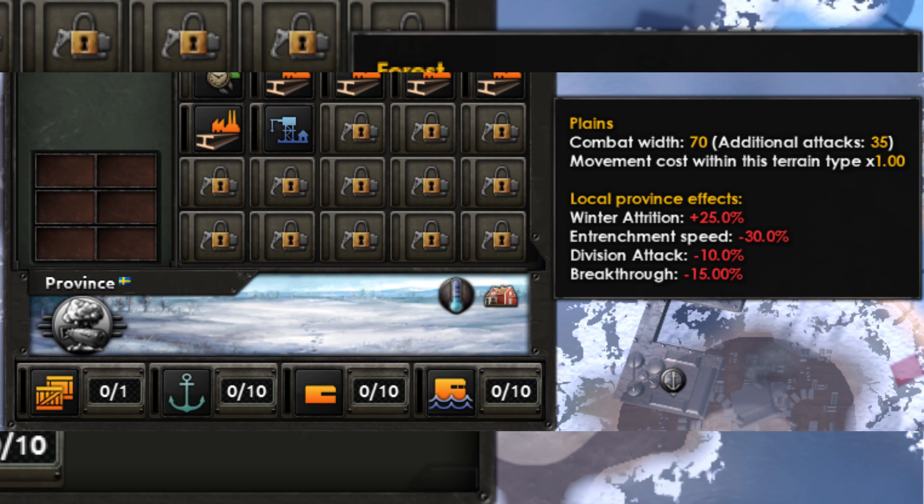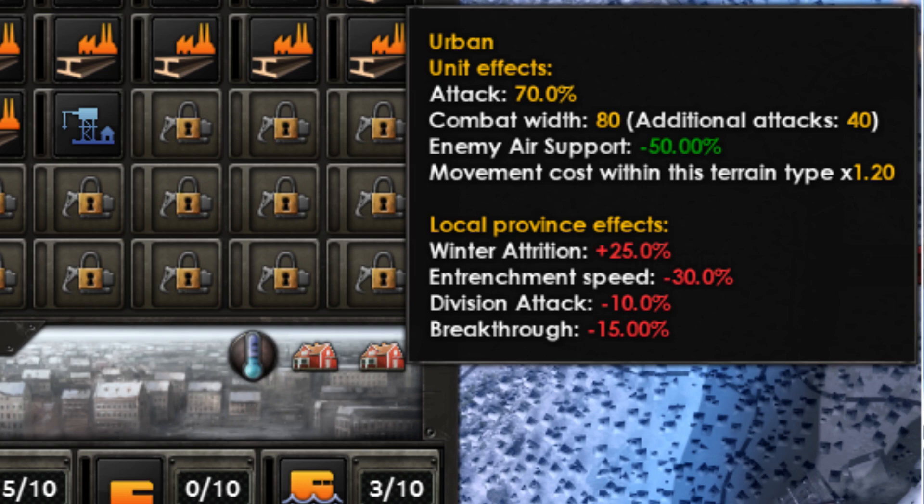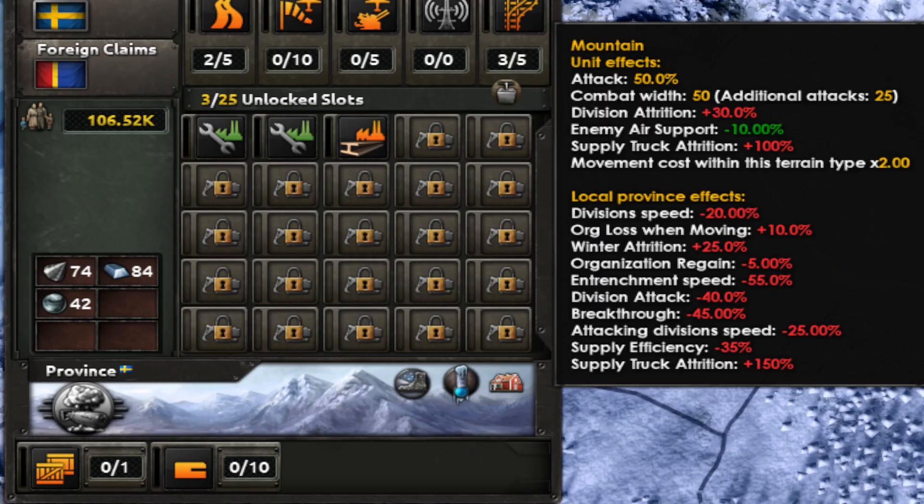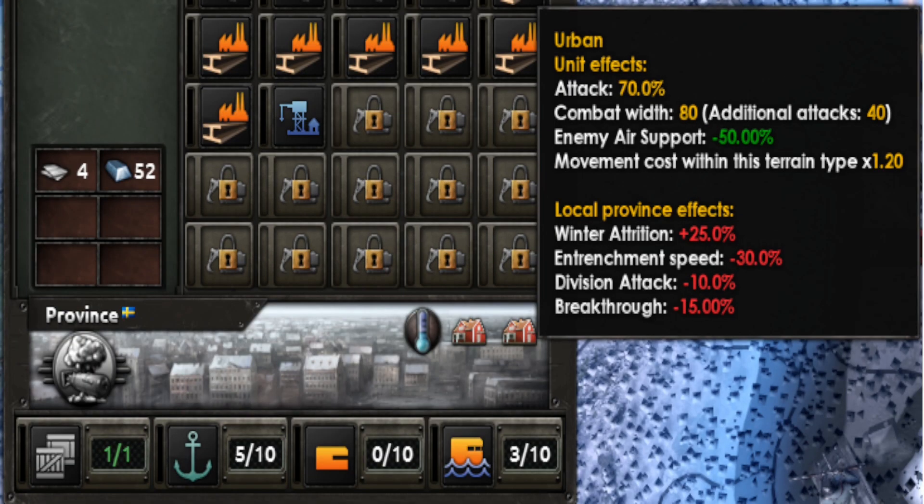We're going to start by going over combat width. The new combat widths are: plains, hills, and deserts went from 90 to 70; city combat width will now be 80 plus 40; forest and jungles will be 60 plus 30; mountains go from 50 with an additional 25 if you attack from a separate area. You can really pile into urban areas.